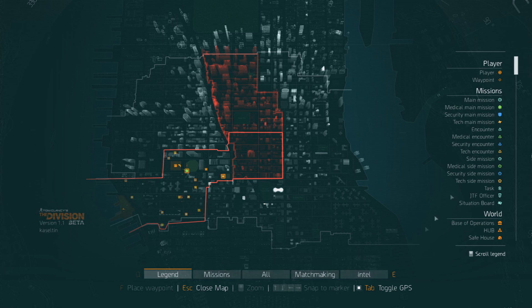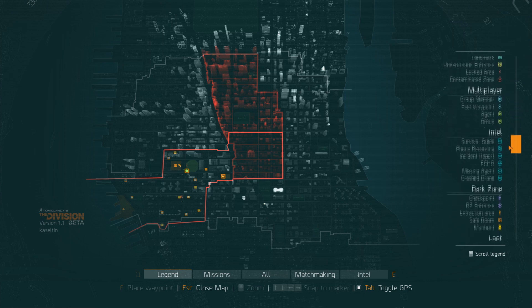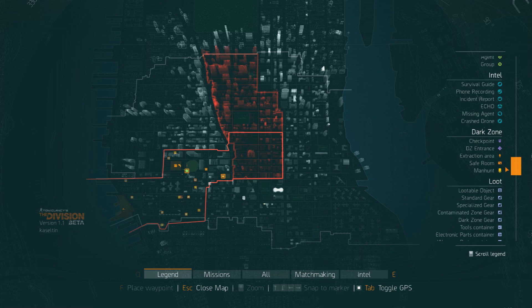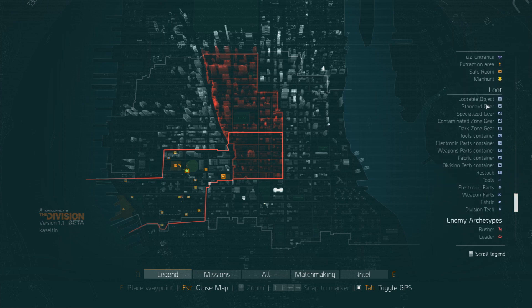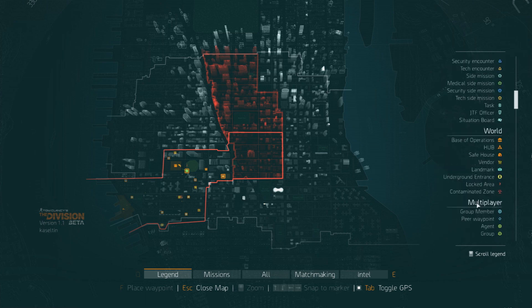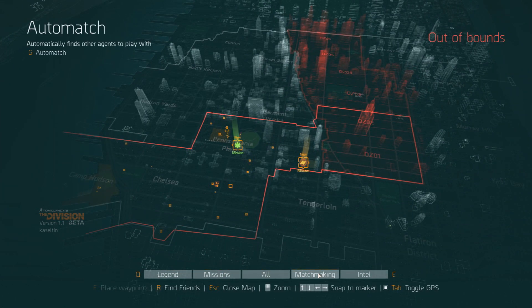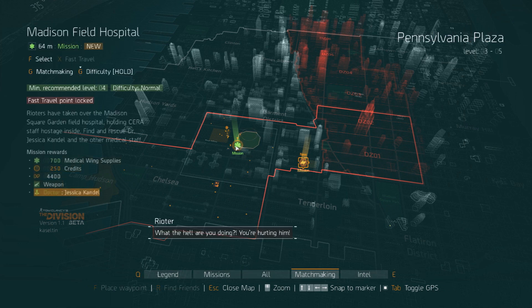Let's start with content. The Division beta featured a portion of the open-world environment of New York — essentially two areas in the PvE zone and two areas in the PvP zone. In the PvE zone, you are immediately dropped into a hub world and given a quick tutorial on how The Division works, how to hook up with other players, buying gear, leveling up, accepting quests. In the open world available in the beta, you'll come across civilians — some interactable, granting XP and loot drops — as well as random enemies. There are also side missions with a variety of objectives: saving hostages, taking out enemy strongholds, repairing antennas, and assassinating mini-boss-type characters.